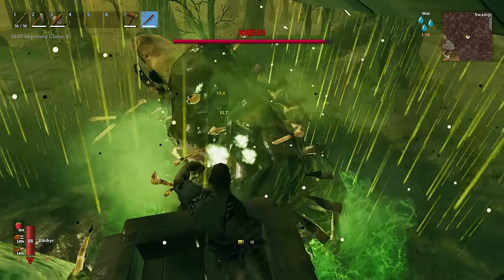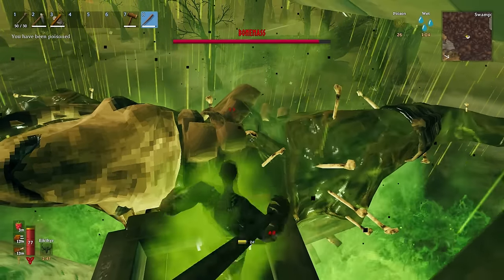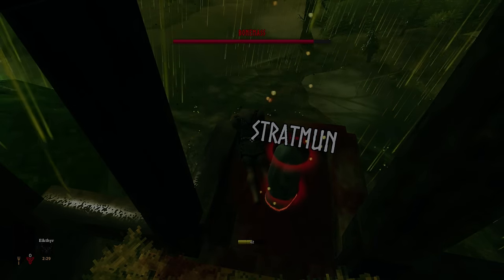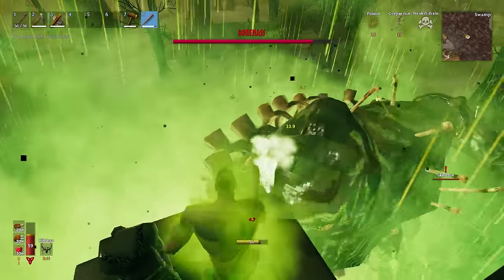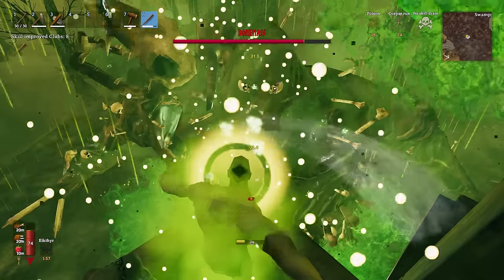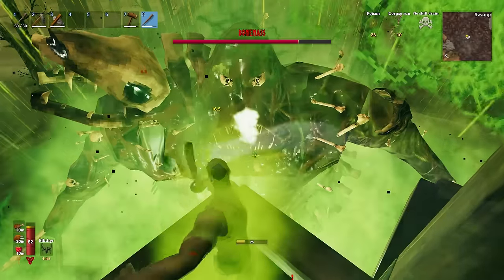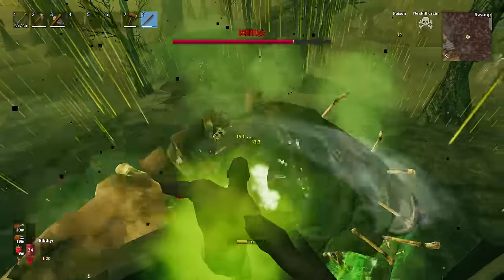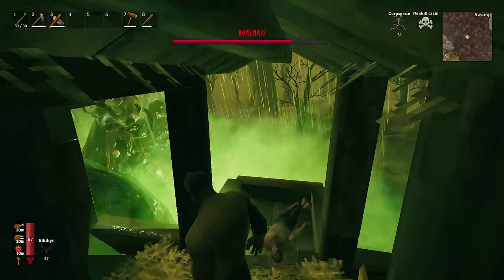For this fight we use a level three wooden club — Bone Mass is weak to blunt, and the level three club is easy to get because its mats are available all over the meadows and black forest, plus it can be repaired with a level one workbench. We kite Bone Mass by standing on the bed and when he gets close we spam attacks. His melee attacks don't actually reach us up here; the only real danger is his poison attack. We will eventually die of poison but respawn on the bed without a wet debuff, and the corpse run buff lets us last longer in the poison.